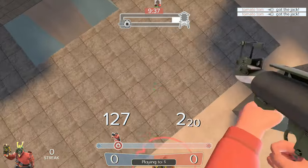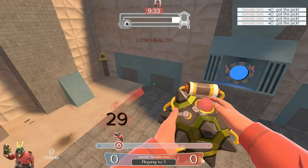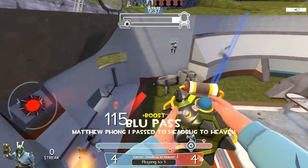Something to note with all your scoring attempts: the closer you can get to making it a slam dunk, the more likely you are to score. Meaning you should try to get as close to the goal as possible and wait until you are inside the goal to throw the ball, to minimize the chances of a defensive interception.